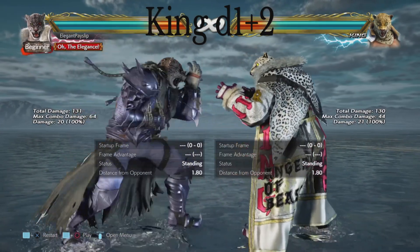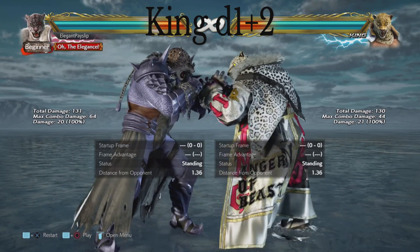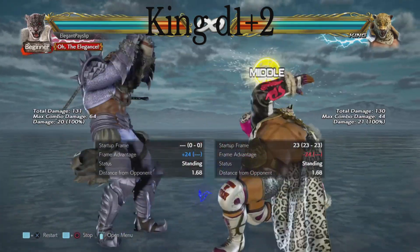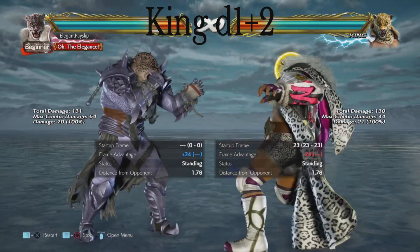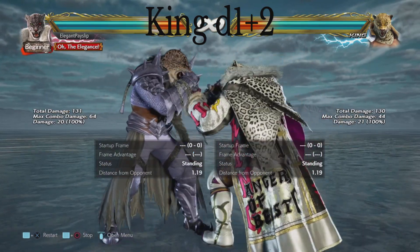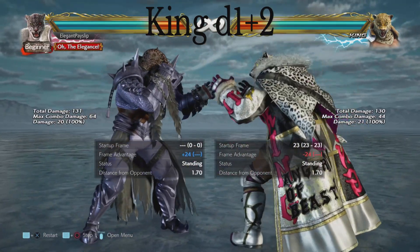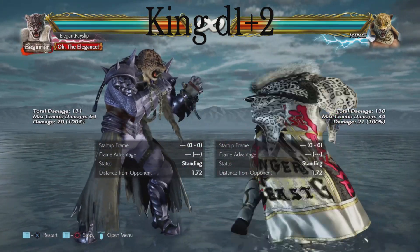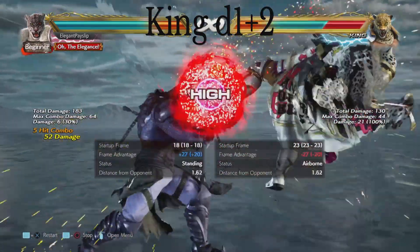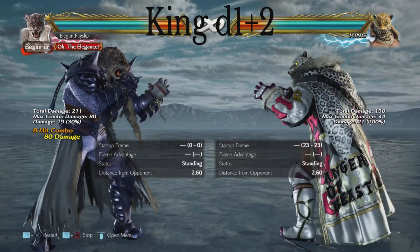Moving on to the second part for King: his down 1+2, which is his get-out-of-jail-free card. It's a mid launcher — probably his highest damaging launcher into combo. It is heavily minus but it crushes under a lot of stuff, so if you're pressuring a King player they're quite likely to use this. Some characters can't punish it that well because it's got a bit of pushback. With Armor King I can punish it with his dark upper — I had to switch to my stick because I struggle with dark uppers on controller.